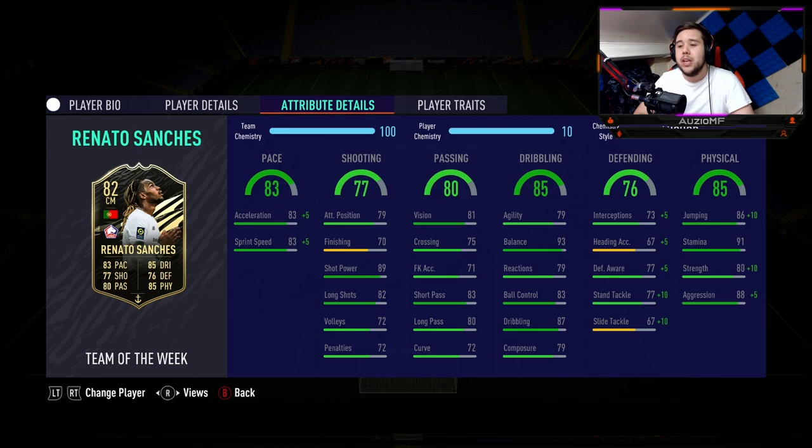He is on an anchor chem style and on 10 chem. If you are not happy with 88 acceleration and 88 sprint speed, you can go ahead and put a shadow chem style on him. But if I'm going to be honest, I'm going to be happy with the 88, the 88. It's really not going to matter — he's a midfielder, they don't even need that much pace. The fact that he has that much pace is always going to be a good thing.